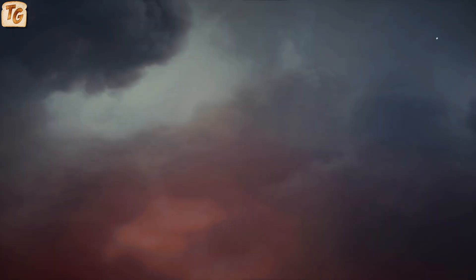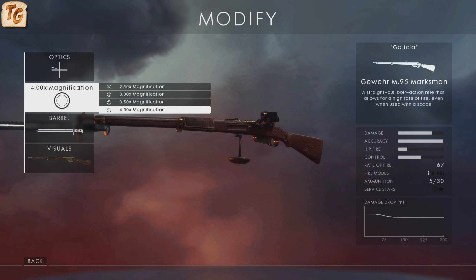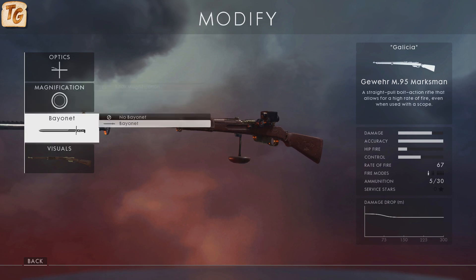The marksman variant has a mid-range marksman scope offering four types of reticles: either cross, chevron, beam, or post. The magnifications of this variant range from 2.5x up to 4x, and like the other two, you can attach a bayonet.